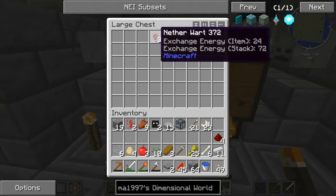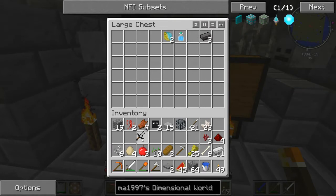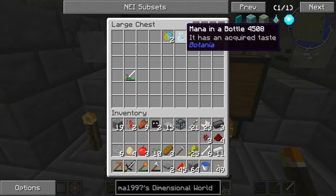Some dark steel — that'll work out well. Mana in a bottle. Alright.